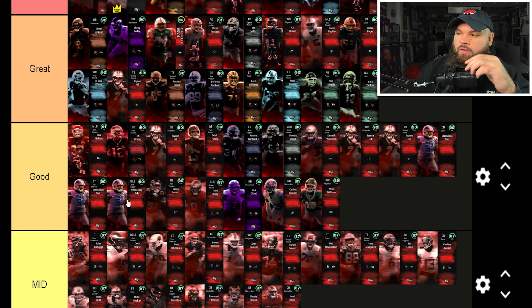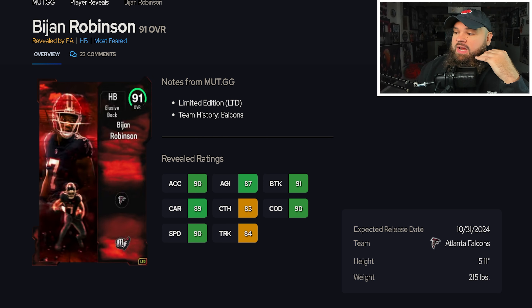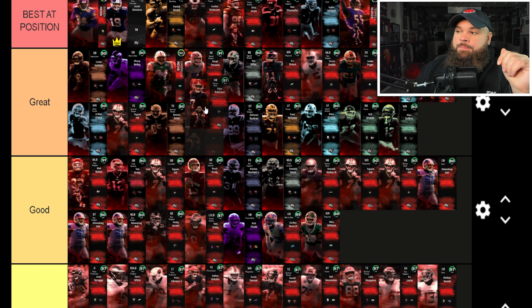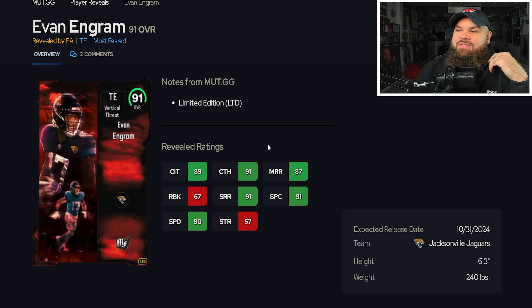Bijan Robinson is five-foot-eleven, 215 pounds with 90 speed, 90 acceleration, 83 catching, 90 change of direction, and 91 break tackle. When he gets upgrades his cards feel super smooth. I don't think he's the best running back — that's Kamara or Joe Mixon — but he's debatably top-three, so Bijan goes in the great tier.